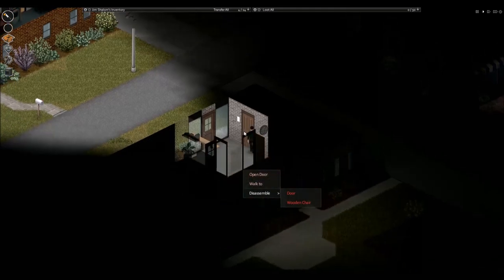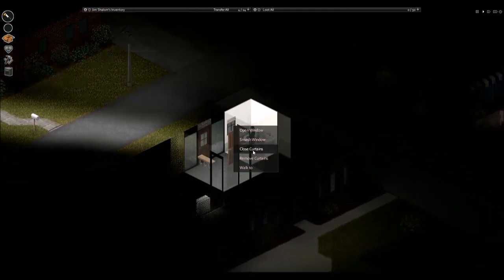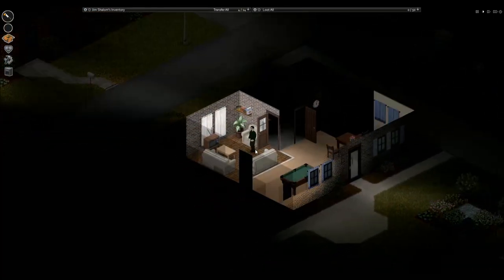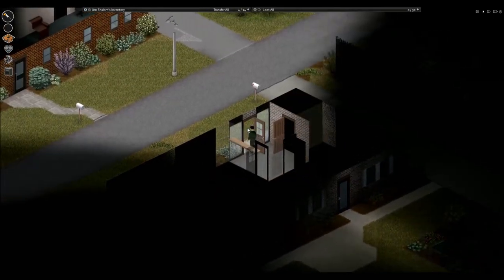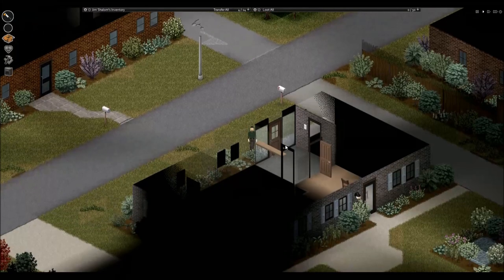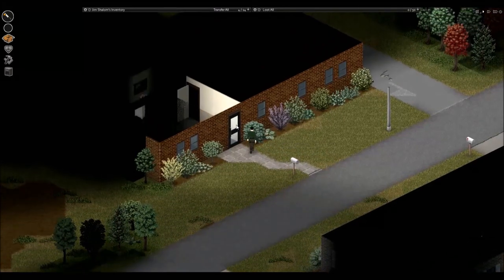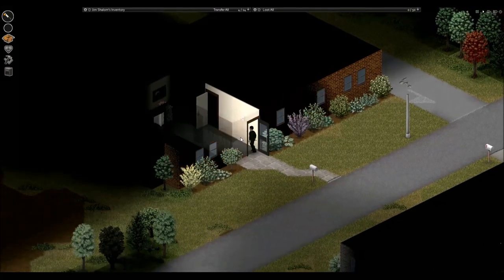So we'll close all the curtains. You can craft stuff, and ideally these front windows and the door — we want to cover those up in the future using sheets. But for now let's go for a quick loot of the house opposite us.